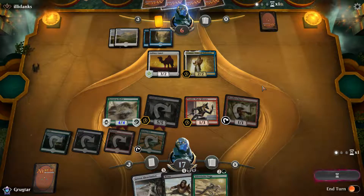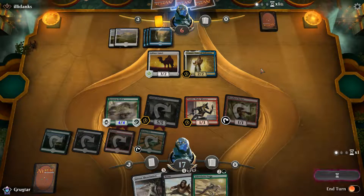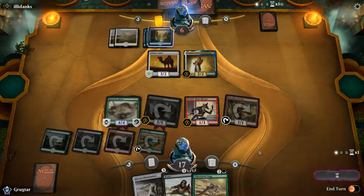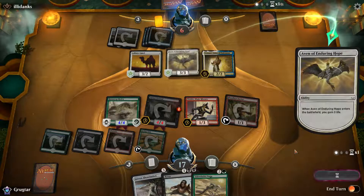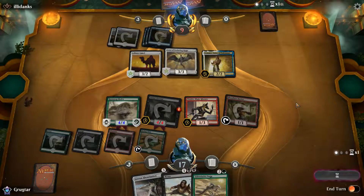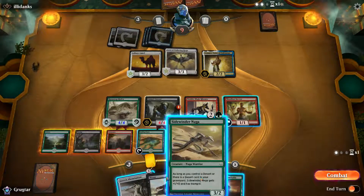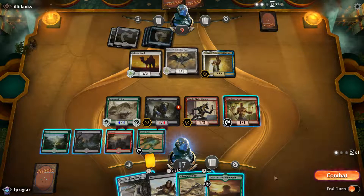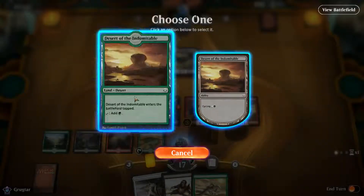This is going a lot better than our match last episode. Let's see what he's got — he may have a way to stop us here. When he enters, you gain three life. So he put a 3-3 out there. We can put another desert out, we can put another trampler out. Destroyed creature or planeswalker — we don't have enough to do that. Let's get this guy out; he comes in tapped. That ain't no big deal. I don't want to cycle it, I don't want to put it out — because here's what we're going to do.